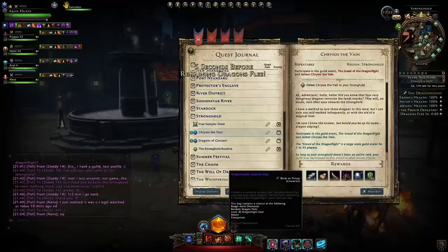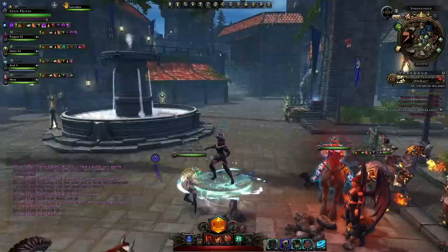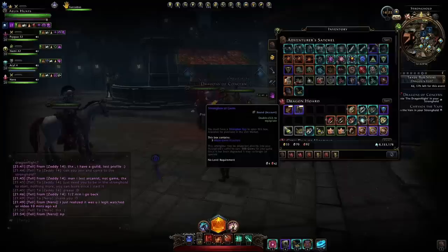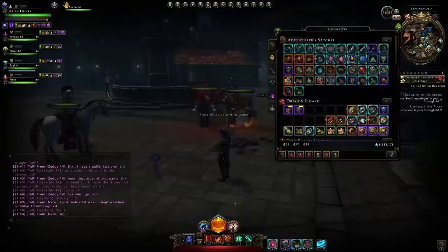We finish him off - that completes our Dragonflight quest - but not the specific dragon quest, as we didn't kill Chrysos. As you can see when you read the description of the quest 'Chrysos the Vein', we haven't completed it because we didn't actually defeat Chrysos. That completes Dragonflight and you can do this over and over again to get those dragon fangs. These strongboxes unfortunately need strongbox keys from the Zen Market, so they're a little bit useless in my opinion.